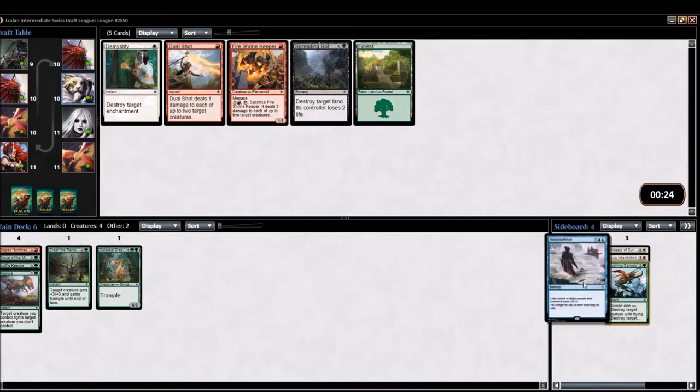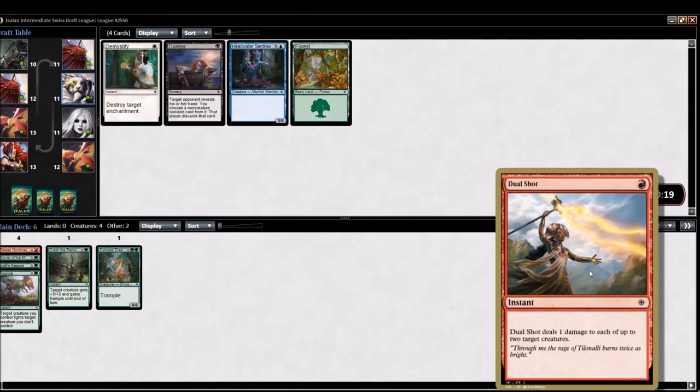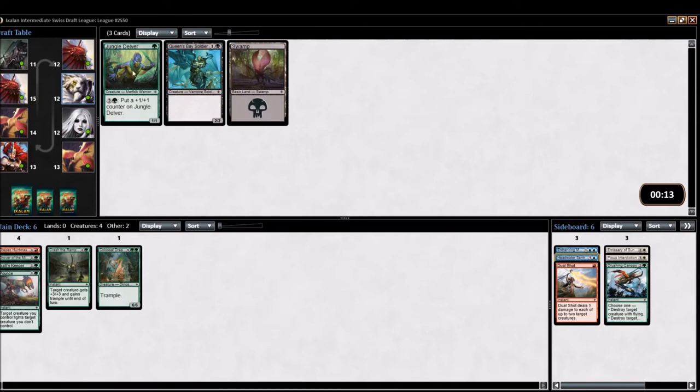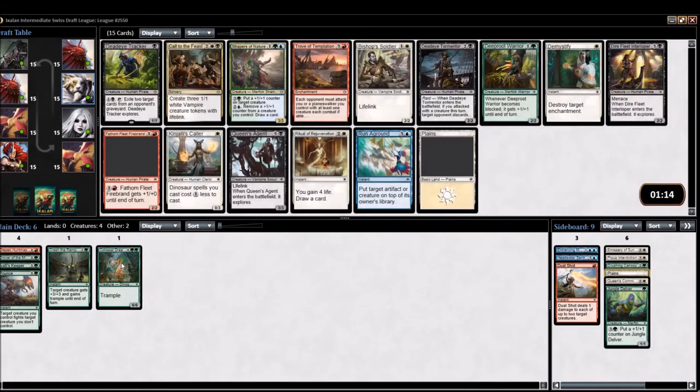At this point I'm mostly bummed I don't get to run Entrancing Melody. Our deck hasn't really outed itself as the most aggressive deck, so Fire Shrine Keeper is pretty meh. I think we take Dual Shot for the board — could make the main deck if we're light on playables. There's nothing there for us, Jungle Delvers is in our colors but highly unlikely to run that. We got one Dreadmaw — there are so many going around. We just need more curve fill, and maybe another Dreadmaw at the top of the curve.